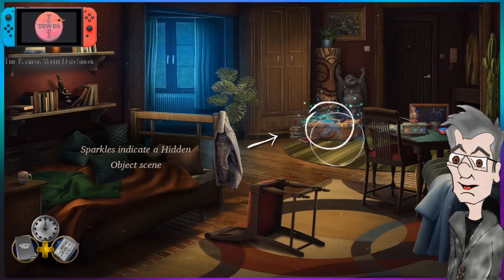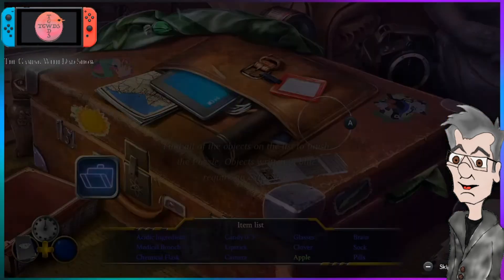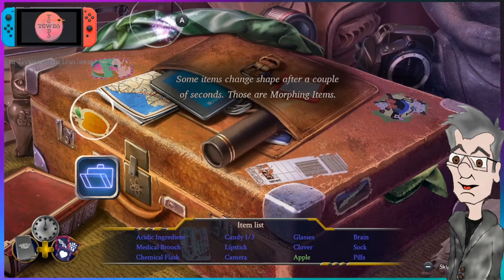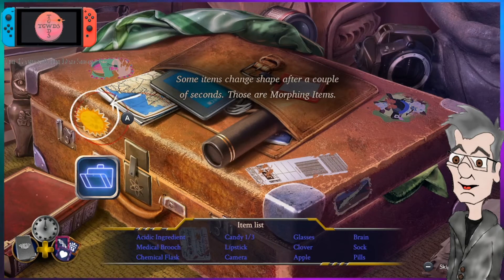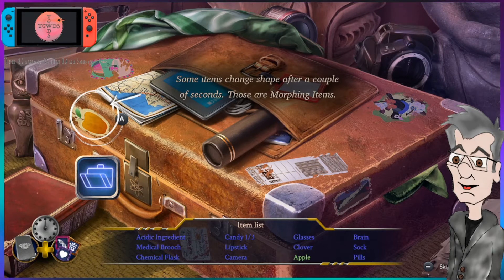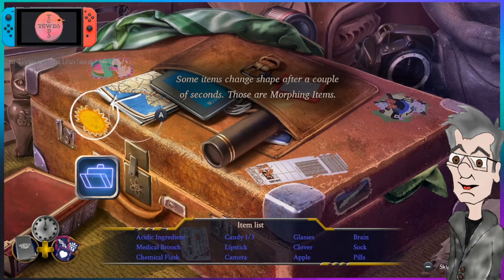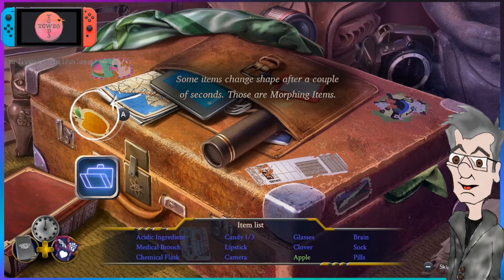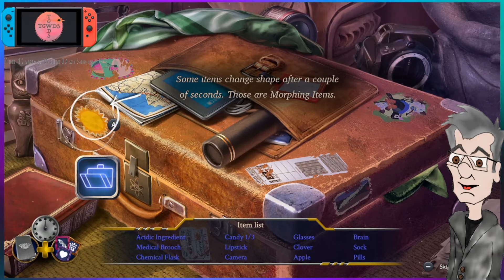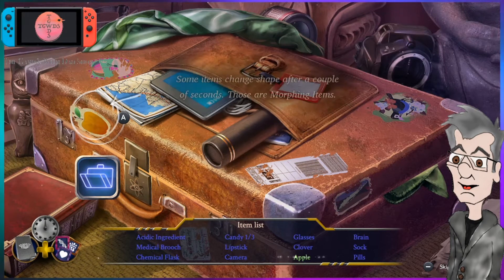As promised yesterday, we're going to take a look at this hidden object scene. Morphing objects — interesting. So what I need that to be is... an apple. Okay, that's what I needed.